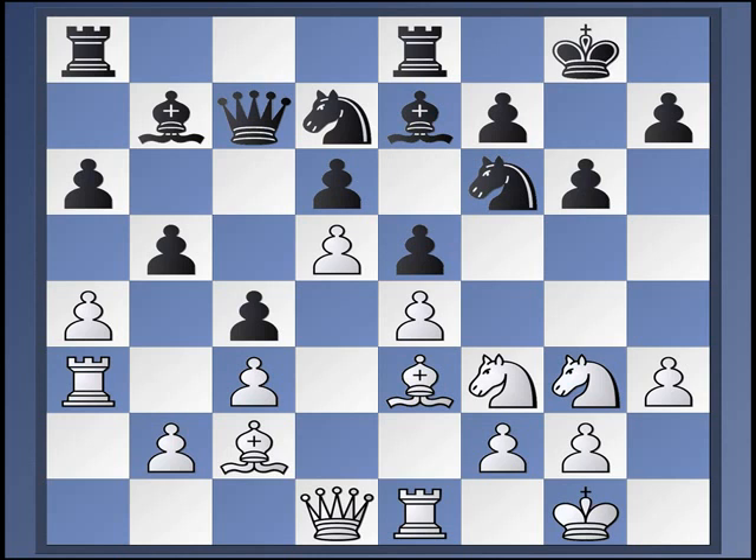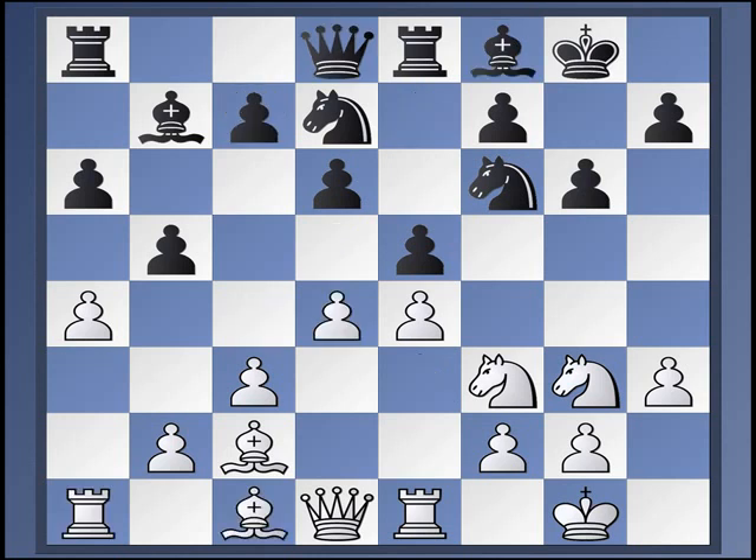Although the strange thing is White gets absolute domination of the A file but doesn't end up using it, and it ties Black up so badly that it wins the game. Anyway, A4 is certainly an important system. You should know it if you're going to play the Breyer, and more research certainly needs to be done there.